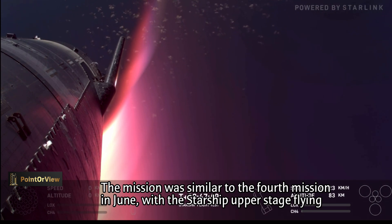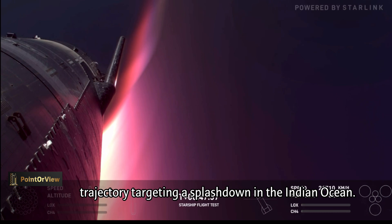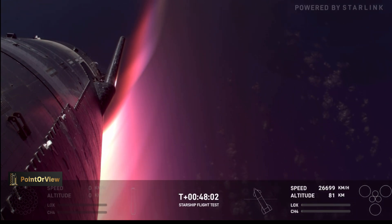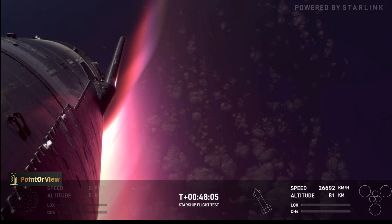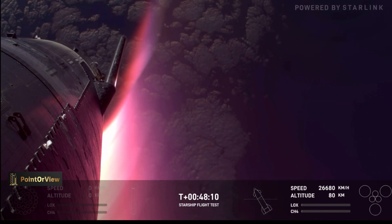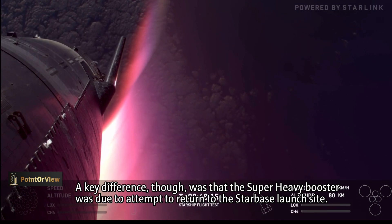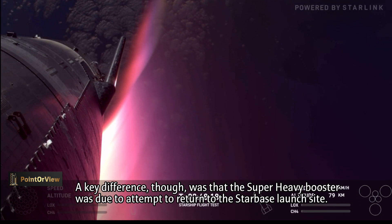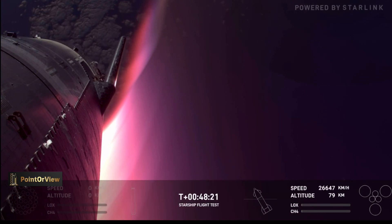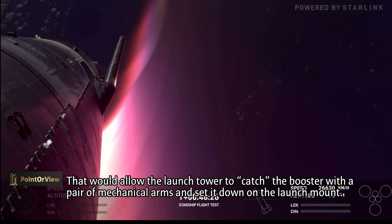The flaps are controlling the attitude of the vehicle, and I love these views because it looks so calm. Everything is relative — relative to this camera on the ship it looks calm and smooth, but the vehicle is traveling extremely fast. Starship is designed to land on Mars where there are no runways, so we want rapid reusability. We're doing propulsive landing instead of parachutes, using the engines to slow the vehicle down for a vertical landing.